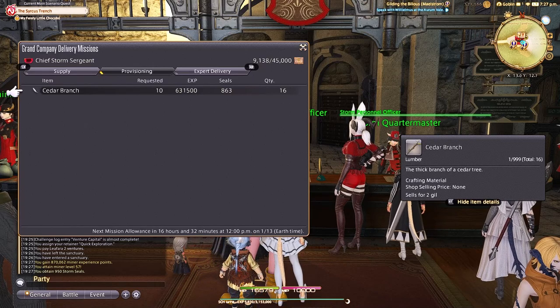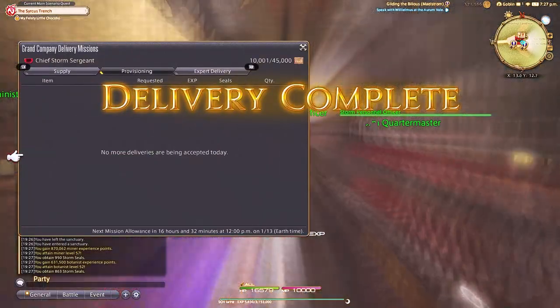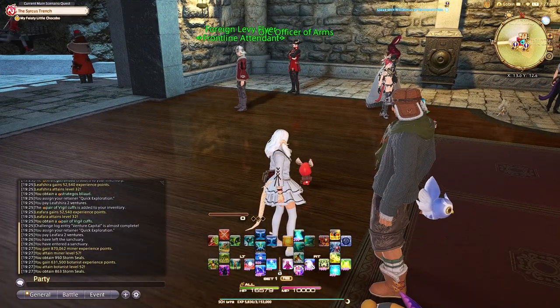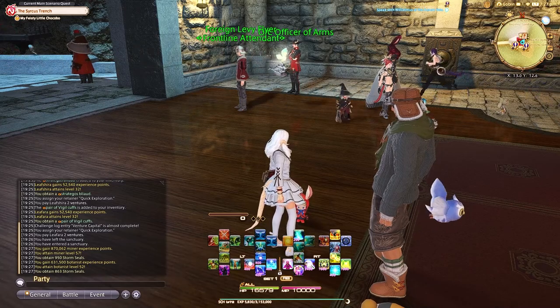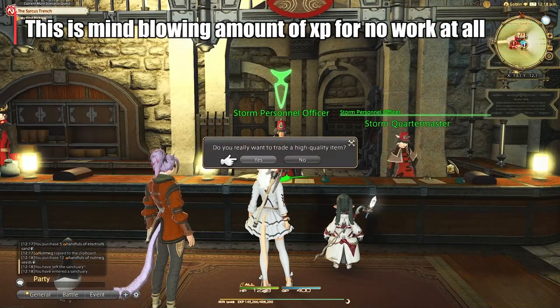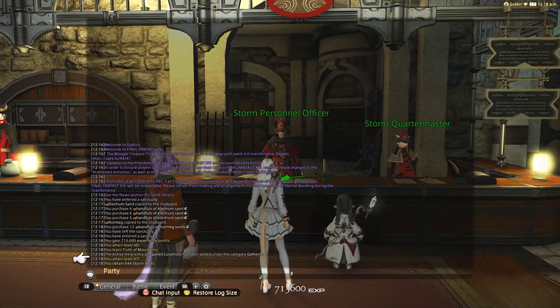If you want crafters and gatherers without having to do it yourself, this is the way to do it and you should be incorporating this into your daily routine. These reset every day around 12 o'clock — may be different for your time zone — which means you can literally get levels every day for just a handful of gil. If that daily allowance has a star next to it you're probably going to get closer to two or three levels, and as you level up the experience just keeps getting more and more.